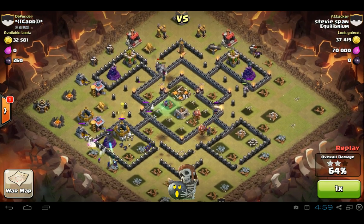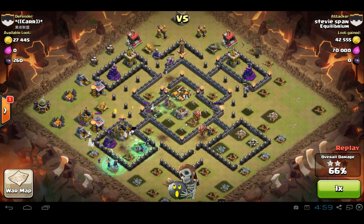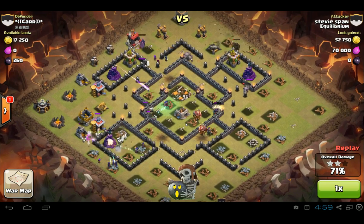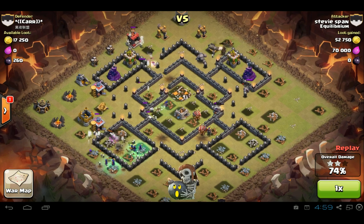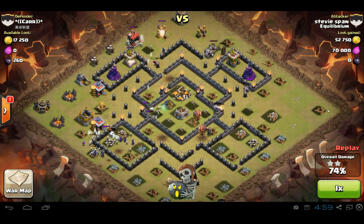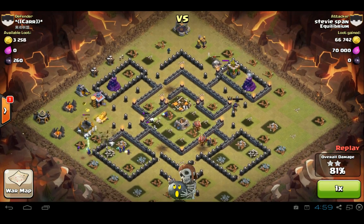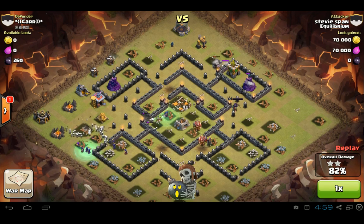If Pekkas targeted defenses first, there would be no point in going to Golems, I imagine. The nice thing about Golems is you don't have to worry about them running around the edge of the map like this Pekka did right here — this Pekka went and spread across a whole bunch of buildings. Golems don't do that, so that's the good thing about them.